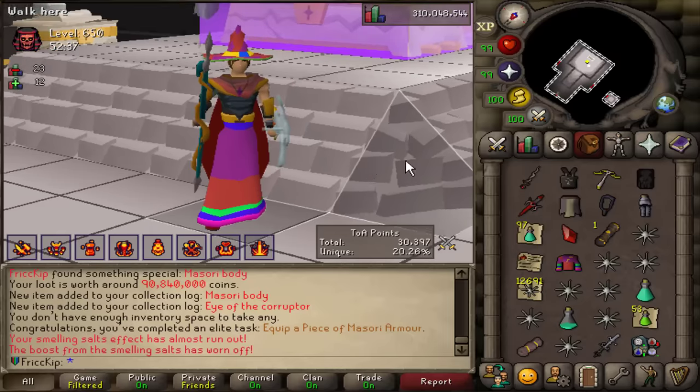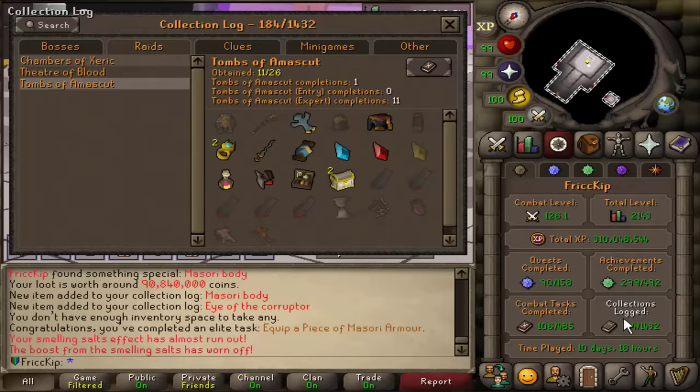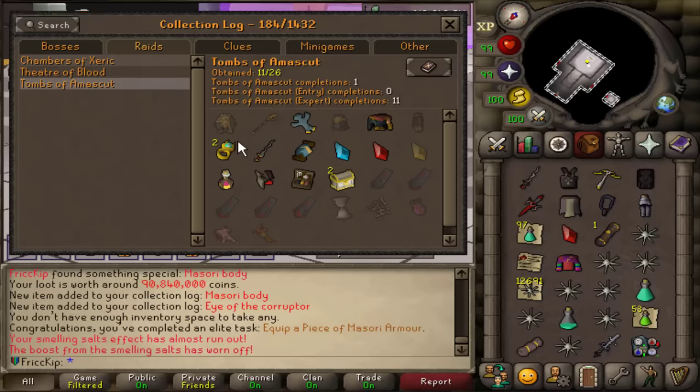This is a league clip as I'm sure you can tell, but I just got the Masori body and that hurts, man, because you know I've been grinding this out for so long trying to get it in the main game. I know purples are extremely common, if not even guaranteed in the league, but this was my fifth purple, so to roll it so early on in the league for the item I've been grinding out for a while in the main game kind of hurts.